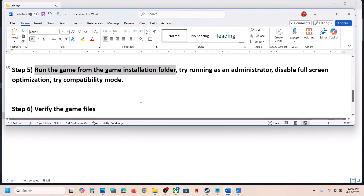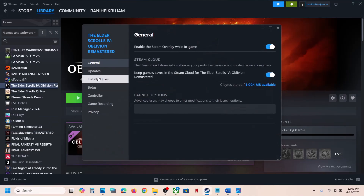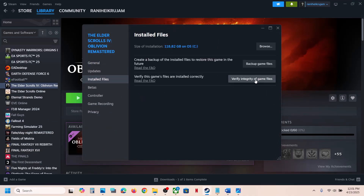The next step is to verify the game files. Right-click on the game, select Properties, go to the Installed Files tab, and click Verify Integrity of Game Files. Once verification is 100% complete, launch the game and check.